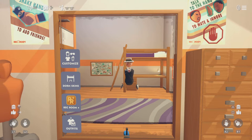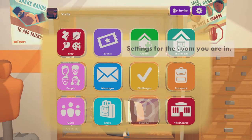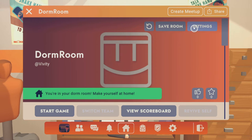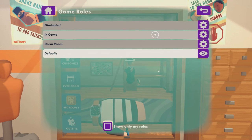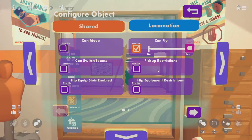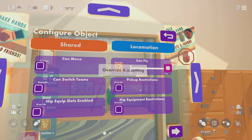Next, how to fly. You go to options, exit out of that, then you go to this room. You press on that, go to settings, scroll right down, then go to game roles. You go to dorm room play, make a pen, and look — you'll see 'shared' and then 'can fly'.